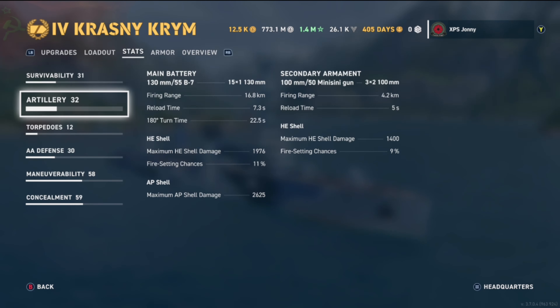Secondary armament: two triple 100mm/50 guns with a firing range of 4.2 km, reload time of 5 seconds, and HE shell damage of 1,400 with a 9% chance of fire.